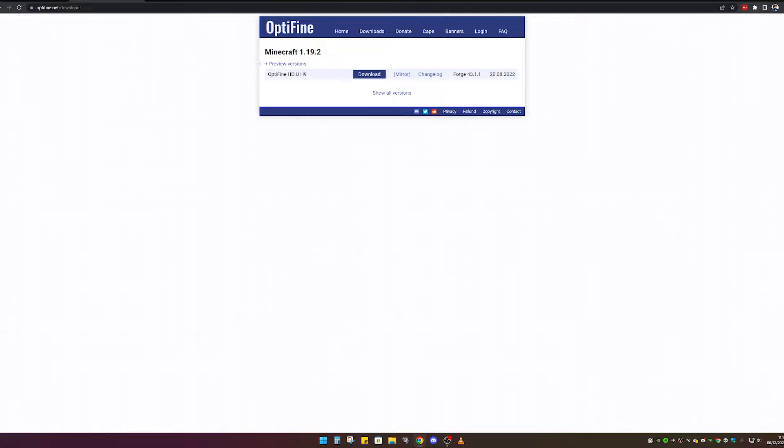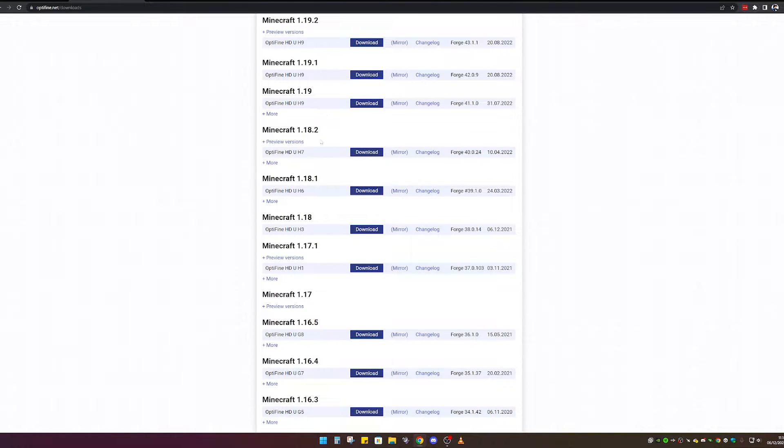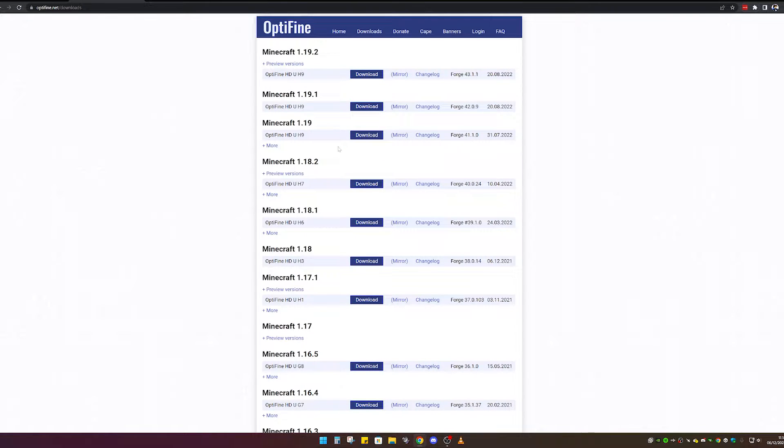That something else is OptiFine. OptiFine does boost your FPS in Minecraft a lot, and it's very simple to install — you don't need to log in with your Minecraft account, so it's actually very good for boosting FPS. They also have loads of other versions you can download. If you want to know how to download and install OptiFine, I'll leave a link in the description to a video I made on how to install it — it's very easy and should only take about two minutes.